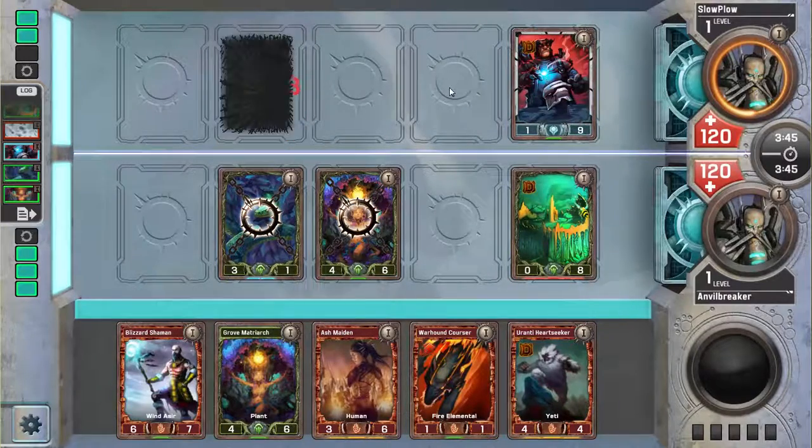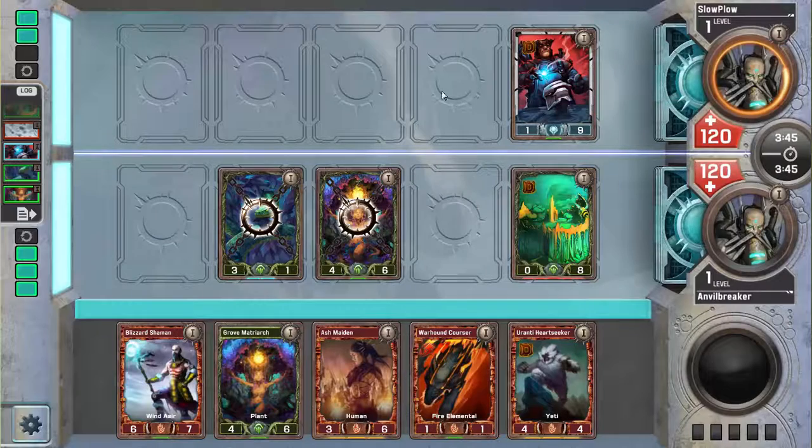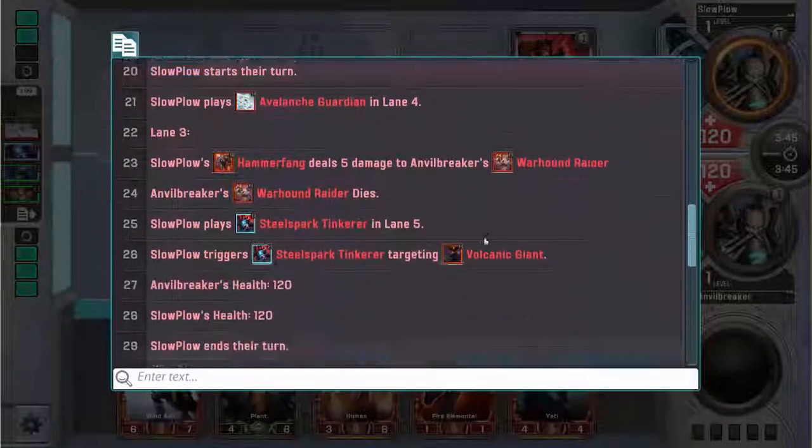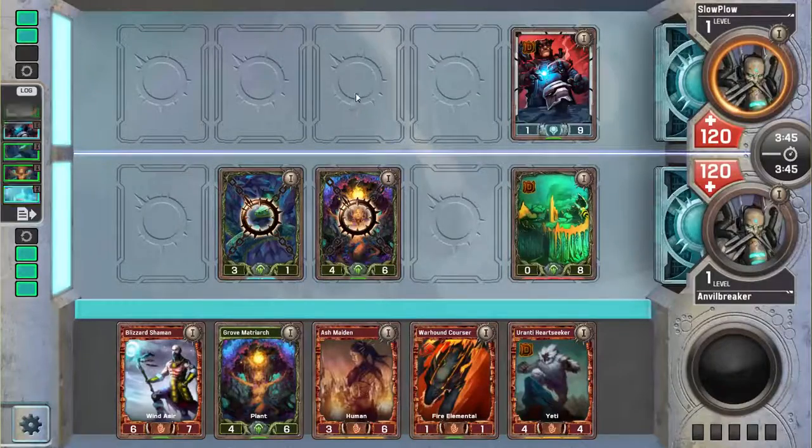I can Blizzard Shaman my Living Hive out of the way and then play probably Grubmaeturk, maybe Ash Maiden if he doesn't want to block any of my creatures. Ash Maiden in front of his 1-9 is pretty good because he can't deal with the Ash Maiden unless he wants to replace his 1-9. Let's see what he leveled with the Steel Spark — he leveled a Volcano Giant.